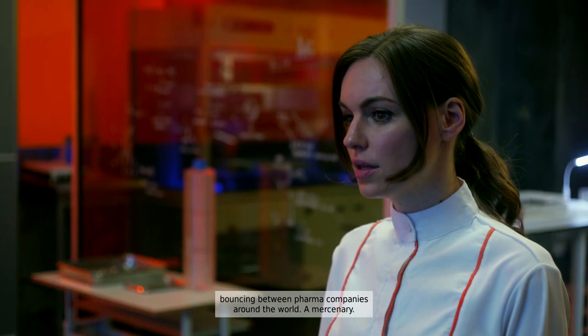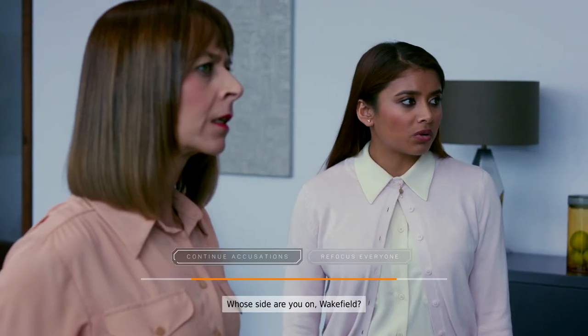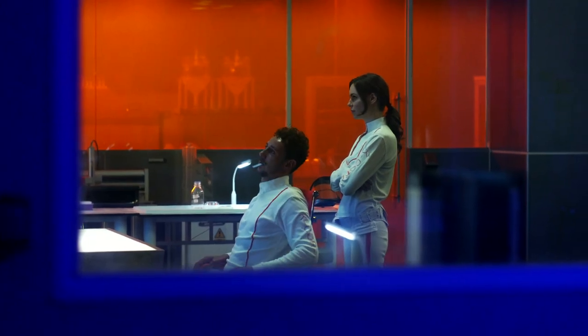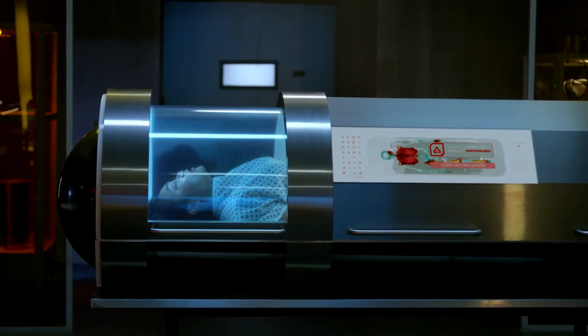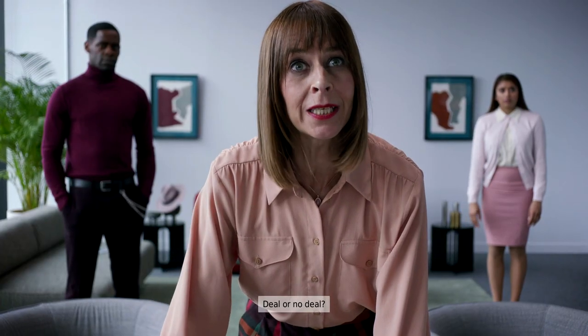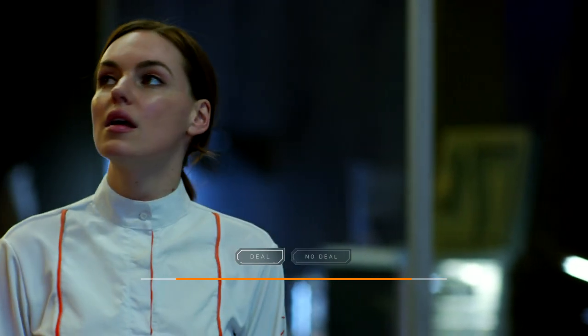So after you beat him up, we are going to be back in the lab and we're going to have another phone call. Make sure you pick Refocus Everyone to get everyone all settled down. And then you are going to want to go to Claire when she starts getting another set of convulsions. Once you get back to the call, she is going to offer you a deal. Make sure you don't take the deal, so pick No Deal.